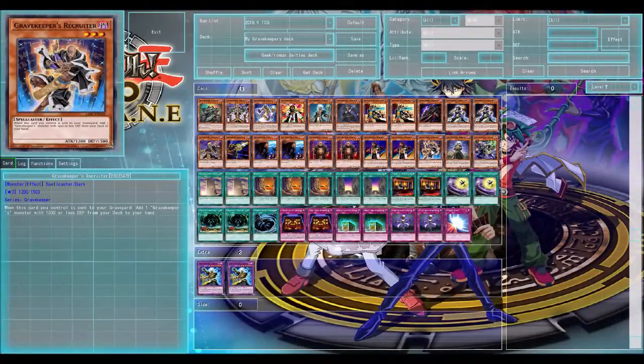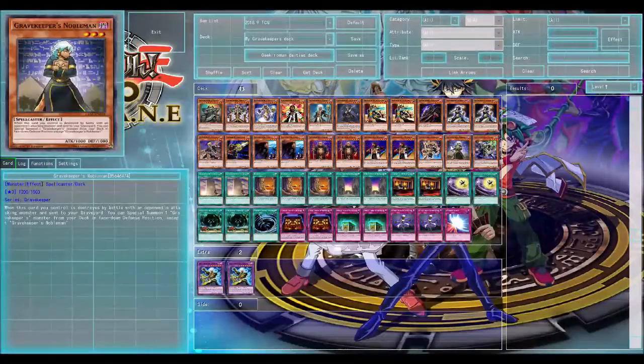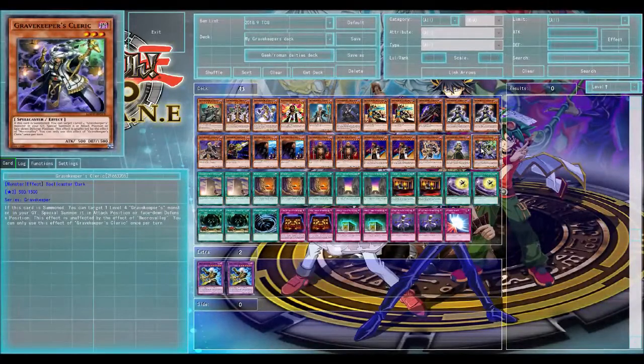One Grave Keepers Recruiter, but I might end up getting another one — comment below if I should have another one in this deck. One Grave Keepers Nobleman and one Grave Keepers Clerk. So there are the monsters — 20 monsters. I always like to have around 20 to 24 monsters in a deck, that's just me personally. I know a lot of people have less, but that's my personal thing.